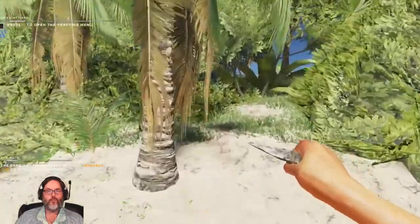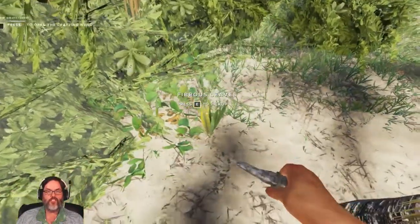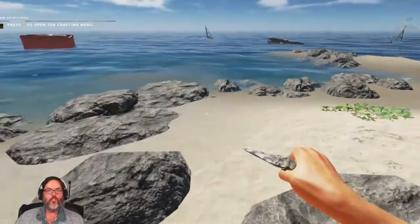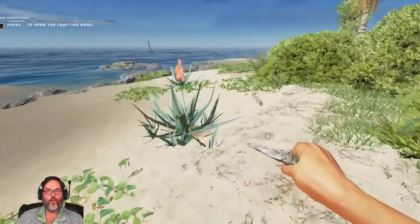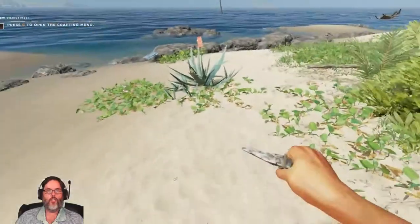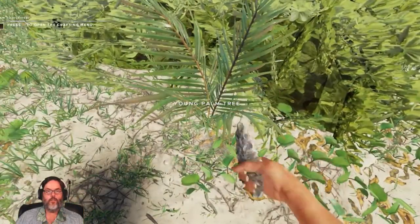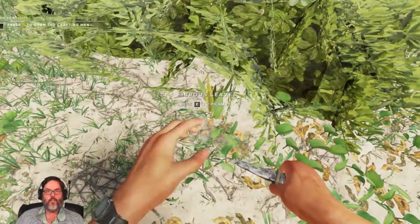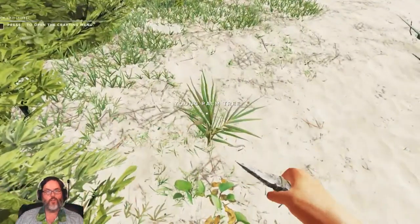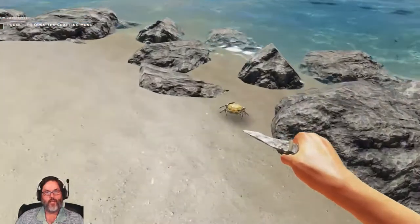That's an Ajuga — we'll pick that. I don't think we have to worry about snakes on the first island, although this is experimental, so that could change. I've never played on experimental, by the way. All new to me. There's an aloe vera. Speaking of aloe vera, we are in September — we might have some heat stroke issues. We will play that by ear.